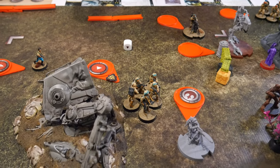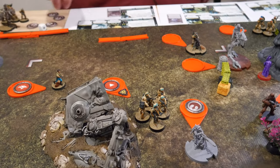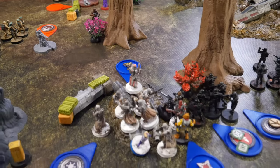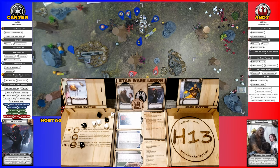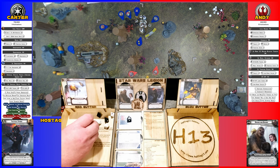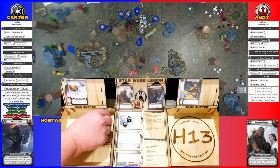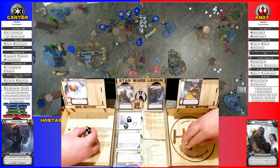Activating this core — not rolling off suppression, so just their attack. Shooting at the red Snow Troopers on top. They crit to hit — three results with Crit 2, giving two crits. They're dead.